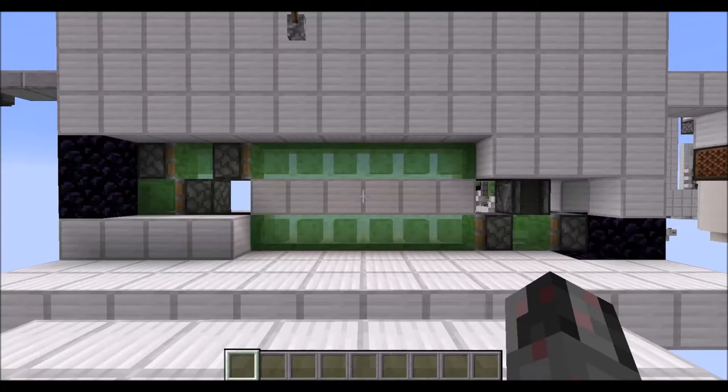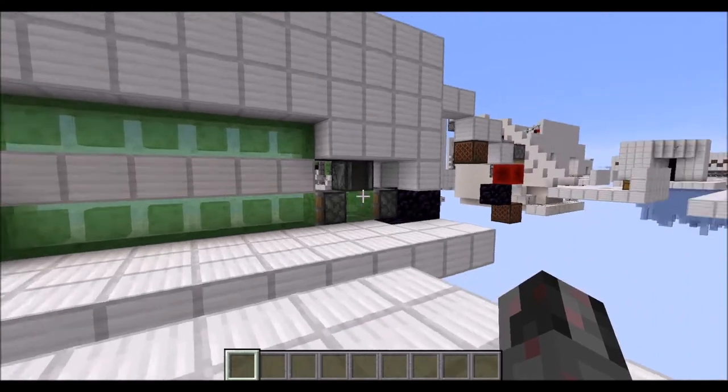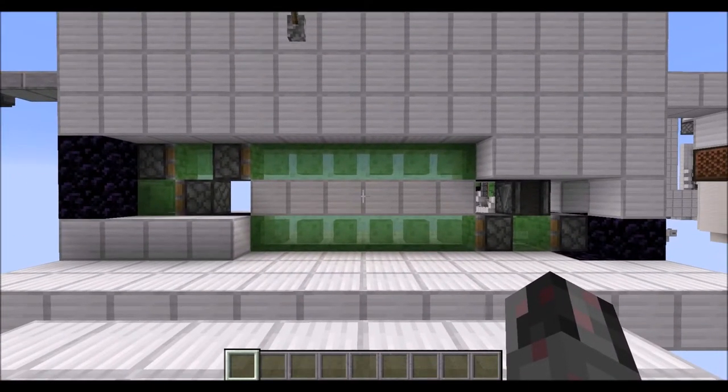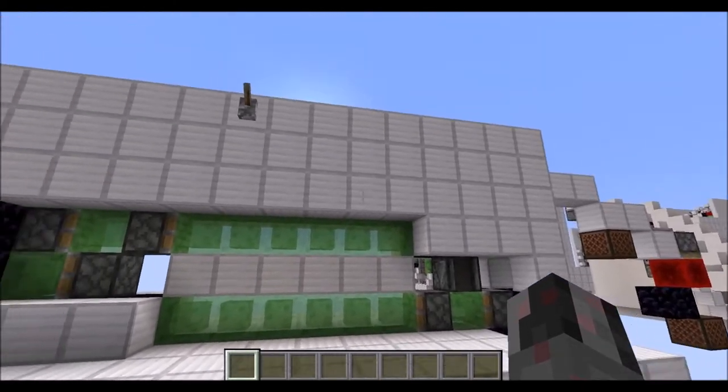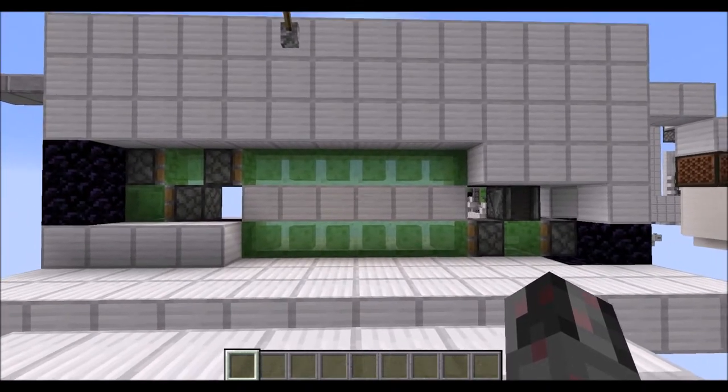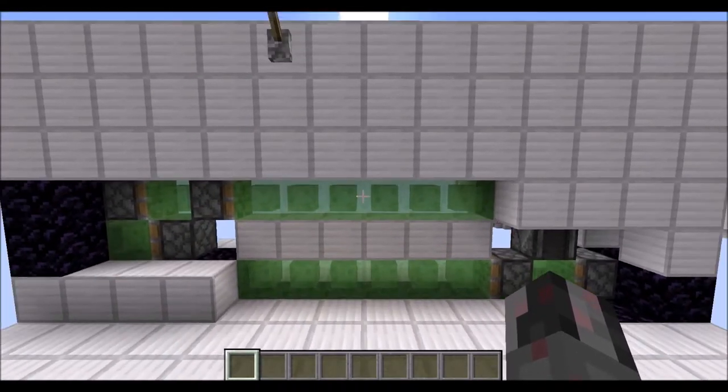Hello everybody, my name is Walter and today I want to show you how you can build my 6x3 zipper door which you can see right in front of you. This door deviates a bit from my usual doors since it is not the most compact, not the cheapest, and not the most beautiful one, but it has a very interesting opening and closing sequence and might fit right into some kind of theme for your map or whatever you want to build.